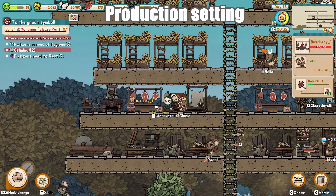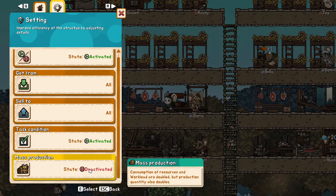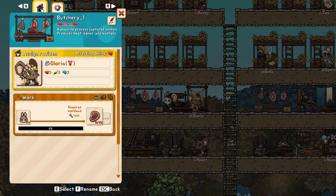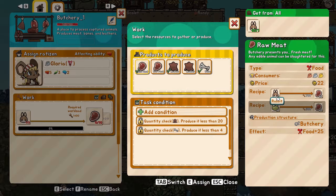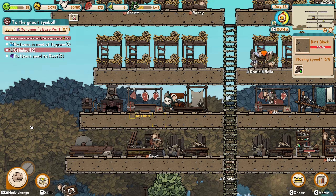This is a fantastic new feature introduced in the latest patch. In the production building's settings tab, there is a toggle for mass production. I always set it to true because it significantly increases the efficiency of my base. Many recipes only require one to three materials each, but a rat can carry at least three — five with leather sacks, and even more if they have higher strength. Mass production halves the transportation time, as rats now only need to transport once to produce twice the amount of goods compared to before.